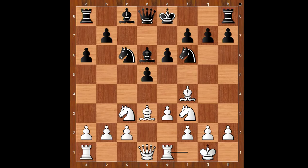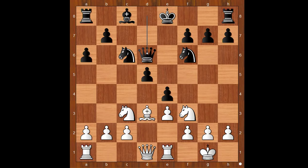E5 looks like an interesting move, but after bishop to g3, e4, the fork doesn't work. Because of bishop takes on d6, and after queen takes on d6, bishop takes on e4, knight takes on e4, knight takes on e4, the pawn on d5 is pinned.